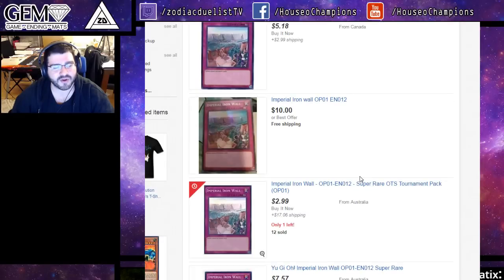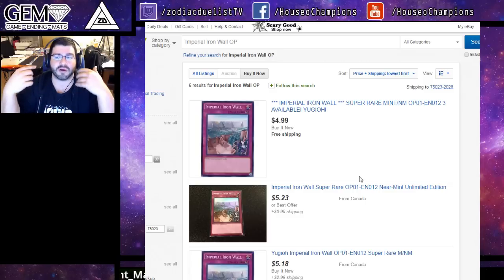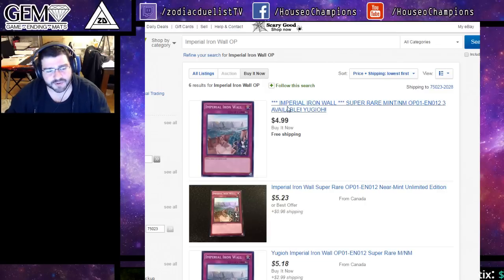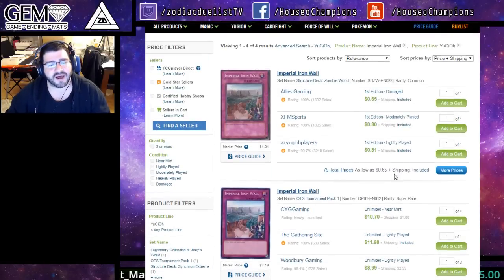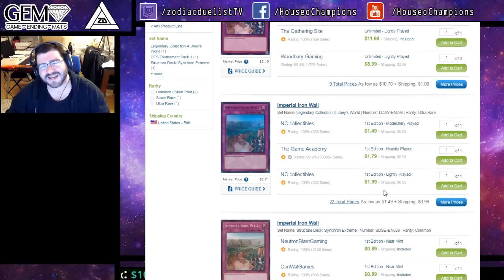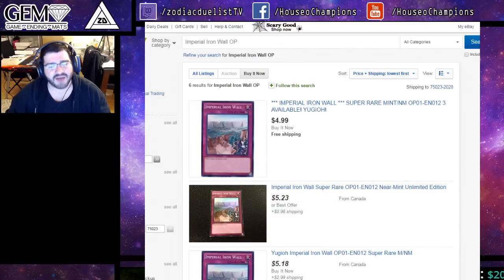The thing is, this card was easily accessible just a bit ago — like super Anti-Spell, Anti-Spell Fragrance was readily available to everybody for just a little bit. And now everybody's already asking for another reprint or for it to be banned. Iron Wall is completely different because you have a lot of different versions that were common and in structure decks. So it's really weird to see this go up to $10. Of course these are people wanting to sell it. Once these three are gone, it's back to $10 over here and the lowest is $11 over here. It just doesn't feel right because the commons are just dollars, and the ultra being $5 kind of makes sense — it's always floated between $2 to $5, so that's like its maximum price that it's been.